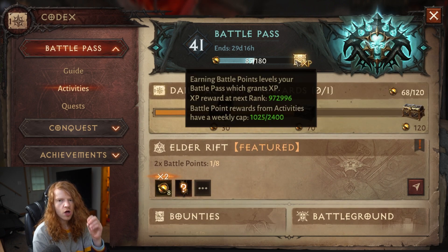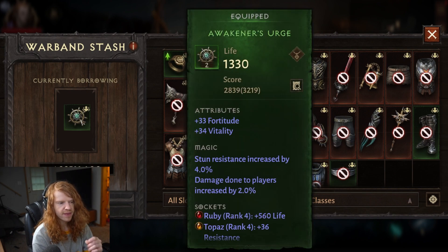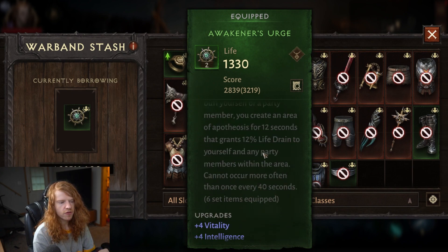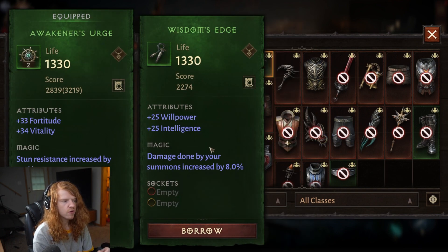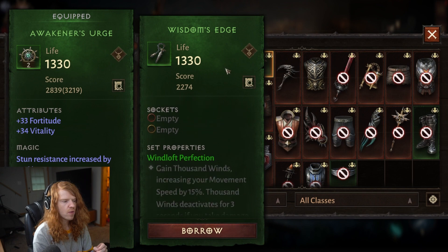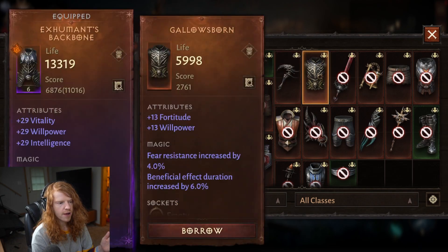Number four: join a war band. War bands are something that anyone can do — it gives you access to legendary drops accessible from all eight people. I've got a necklace I can use early in the game because somebody got it in the war band. This cost me absolutely nothing. Here's another item I could equip — these are all free items.